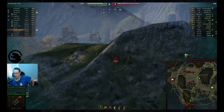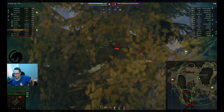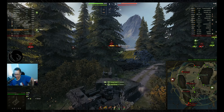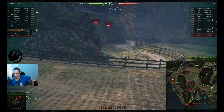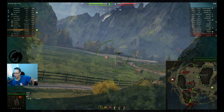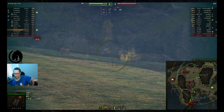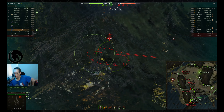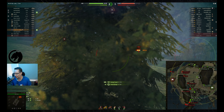A tier 8 tank in a tier 9 game. He puts one into the back of the Charioteer for 519 hit points of damage. The gun isn't the most accurate in the world for a Russian TD, but still not too bad. It's a good looking tank — he's got the skin on it. There were two packages when it came out, one with camo and one without. He then sets the A-50 on fire.